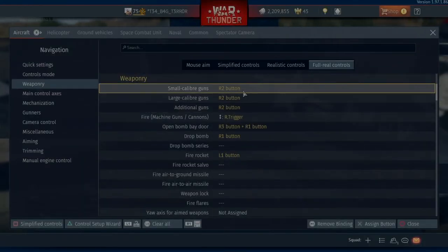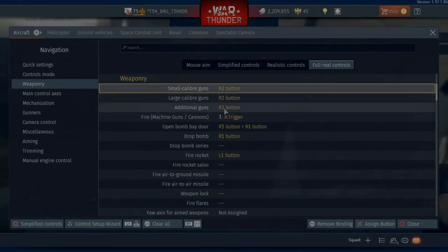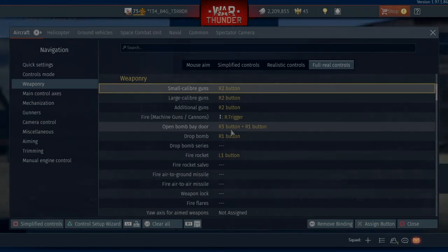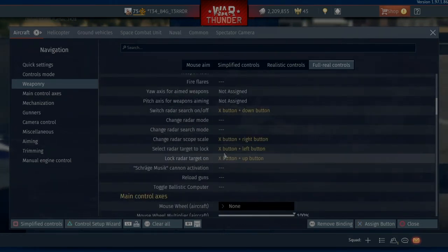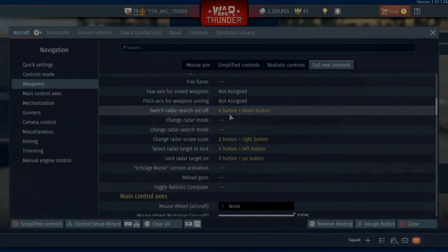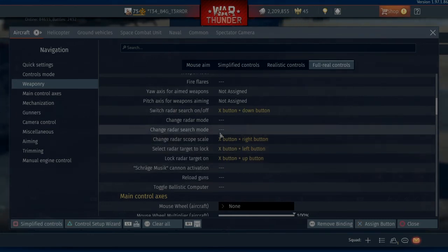And then Weaponry — you can see I've got all my guns set to R2. Open bomb bay door — hold down R3 and push the R1 button, that opens and closes the bomb bay if you are in a bomber. If you are in a bomber, my bombs are on R1 and my rockets are on L1. My radar — if I'm in a plane which has a radar, to turn it on and off I just hold down the X button and press down on the D-pad. And you can see all the rest of this.